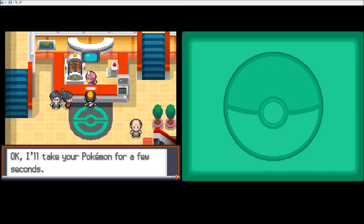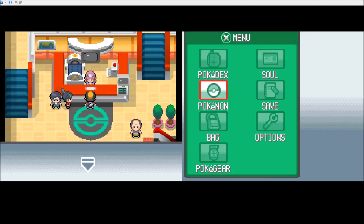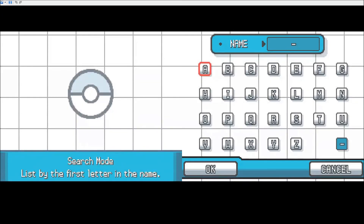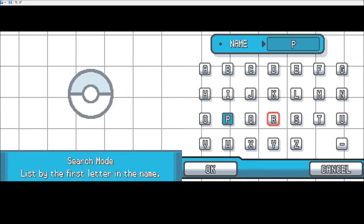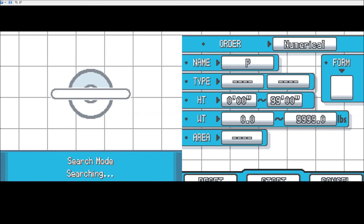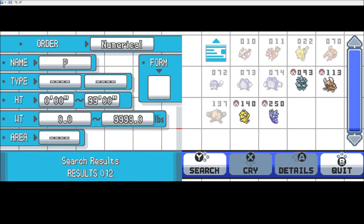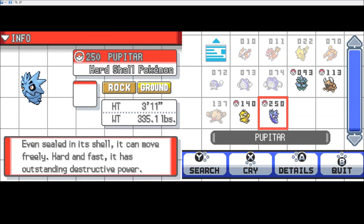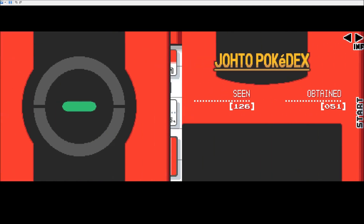But that does mean that this is the end of the episode. Actually, we do need to look up Pupitar's thing. Let's hit Y. Pupitar, the hard shell Pokemon. Even sealed in its shell, it can move freely, hard and fast. It has outstanding destructive power. Ampharos, the light Pokemon. The bright light on its tail can be seen from far away. It has been treasured since ancient times as a beacon.